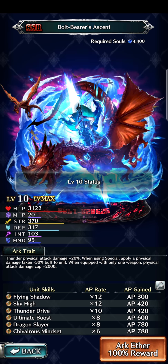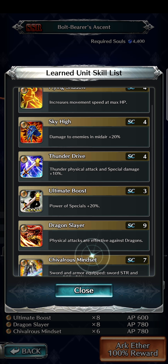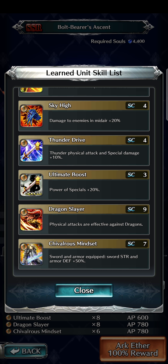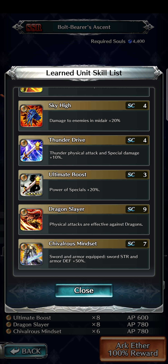As for learnable arc skills, there's Flying Shadow, Sky High, Thunder Drive — not sure if this is new on an arc —, Ultimate Boost, Dragon Slayer, and Silver's Mindset. Silver's Mindset might be a new learnable skill since I think only a few characters have it, like Roland and Night Lord Kyle. Nice to see that option for sword and armor units.